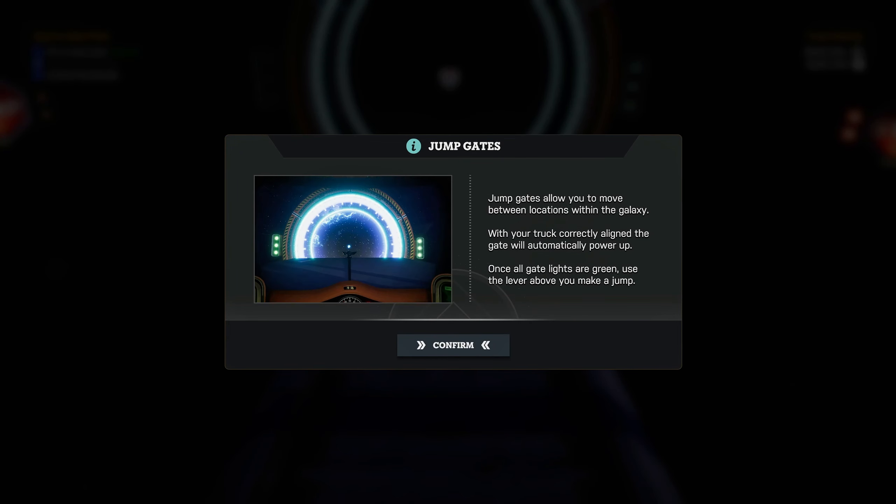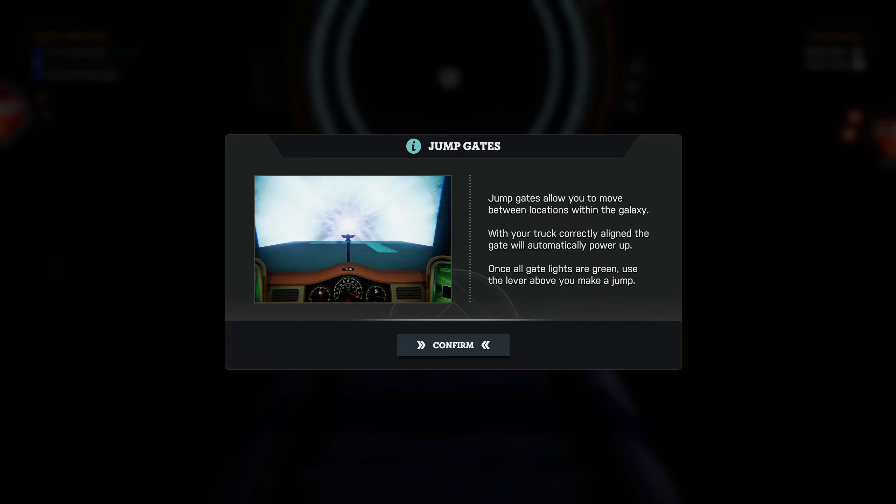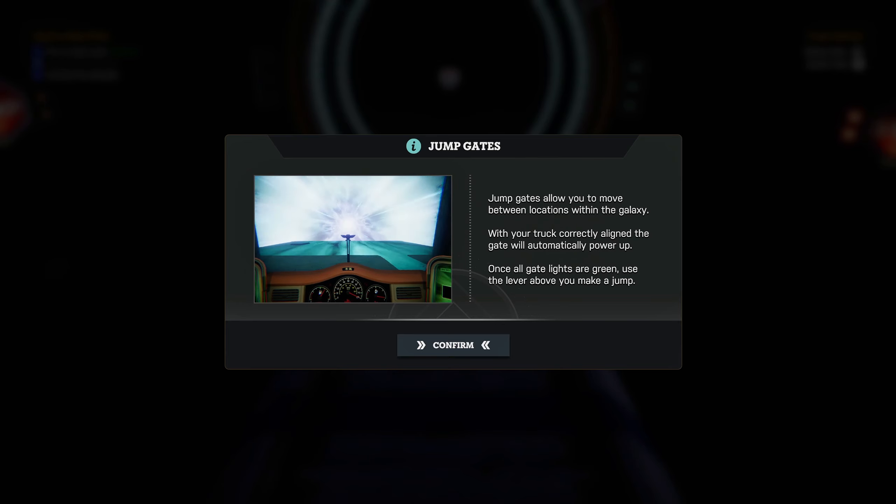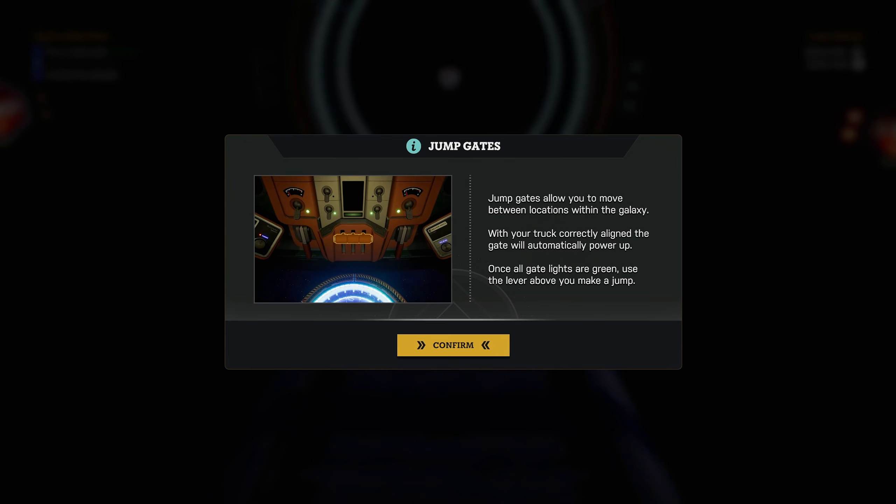Jump gates allow you to move between locations within the galaxy. With your truck correctly aligned with the gate, it will automatically power up. Once all the lights are green, use the lever above to make your jump.